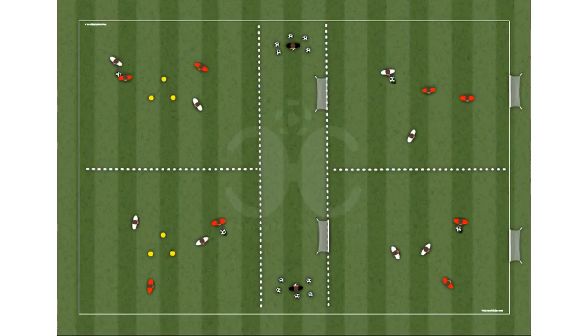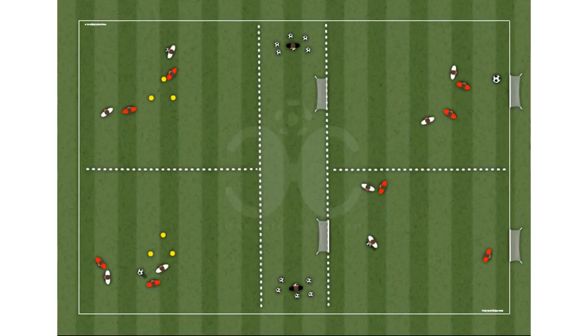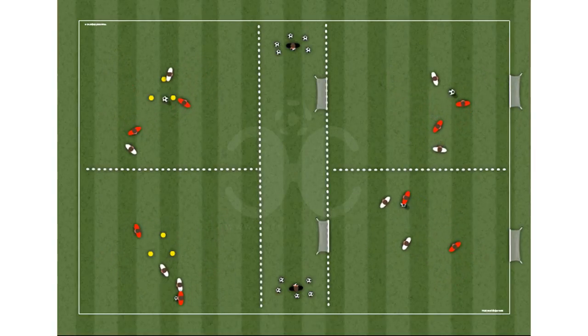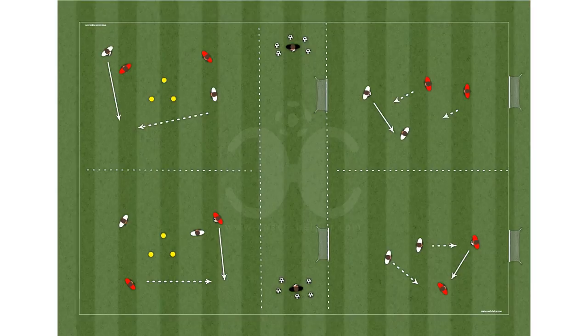There are two stations with mini goals and two stations with a triangle in the center. Both stations work the same way: two versus two. You can increase the number of stations according to the number of players available so that nobody is left waiting.